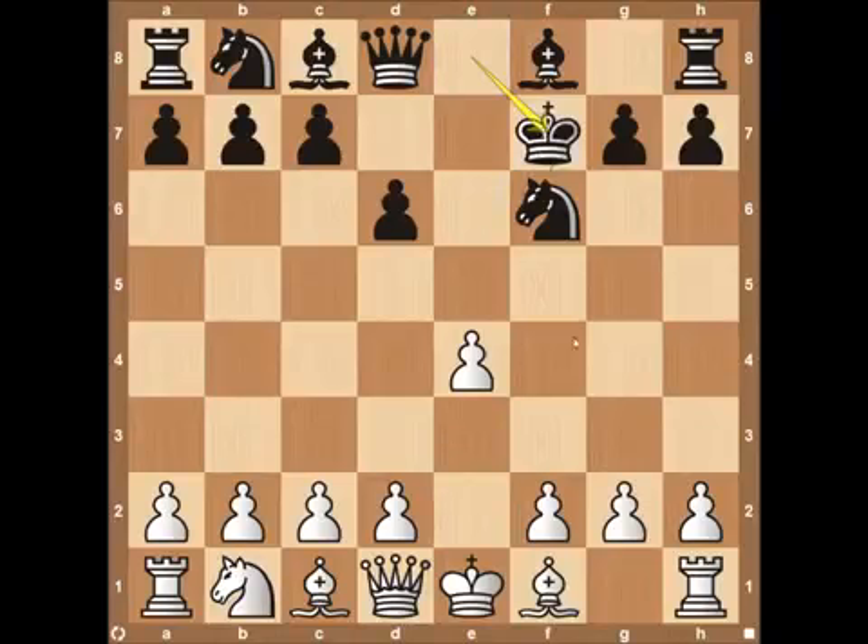So black needs to take, but this is completely fine — this is what white wants in this position. He's given up a knight in material, and in exchange he has two pawns and his opponent's king is wide open, so white can pretty much attack for the rest of the game. Definitely a fun, aggressive opening.